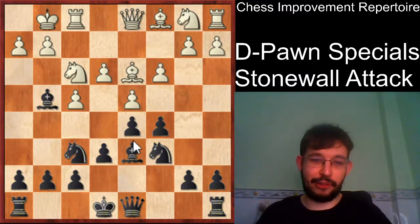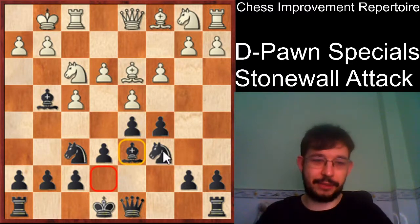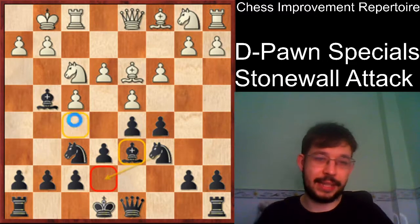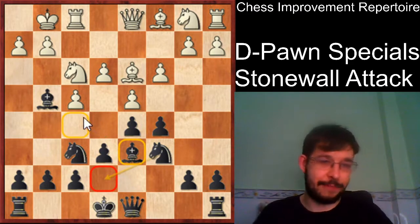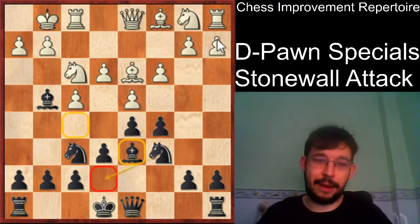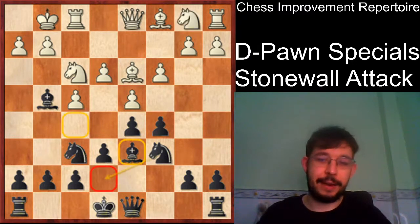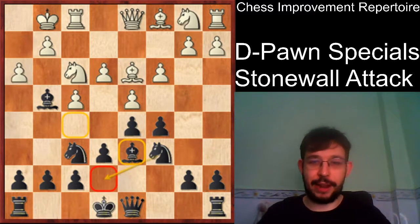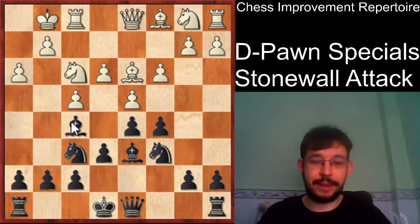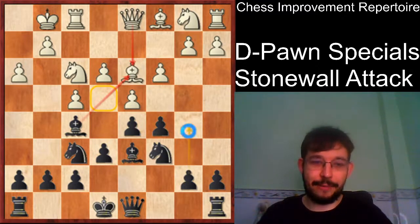After bishop g4, we can still get our bishop outside the pawn chain. If they play h3, we put the bishop back on f5 and have a very similar position to what we saw, where the extra tempo of h3 doesn't help white all that much. White can go castles or knight bd2, but in like 99% of cases it will transpose. It might actually be better to put the bishop on d6 rather than e7 — it seems like a slightly more active square, and there may be situations where we want to put the knight on e7 to support coming to f5.